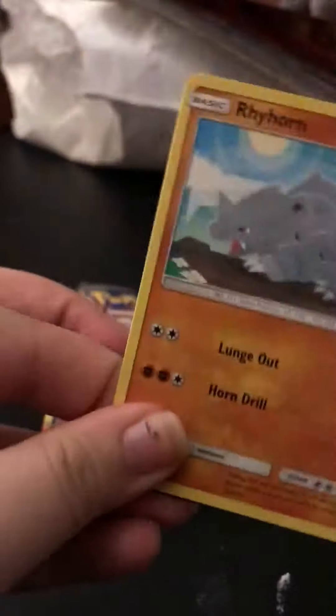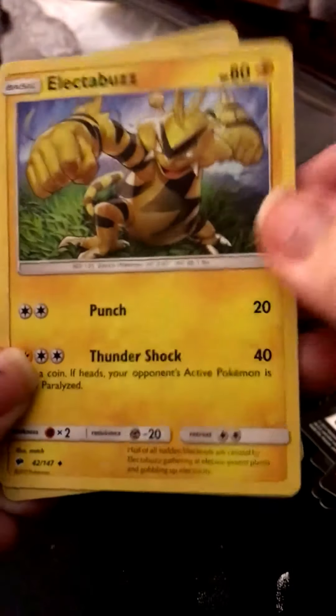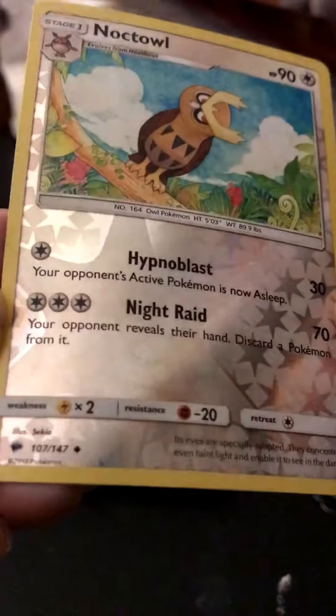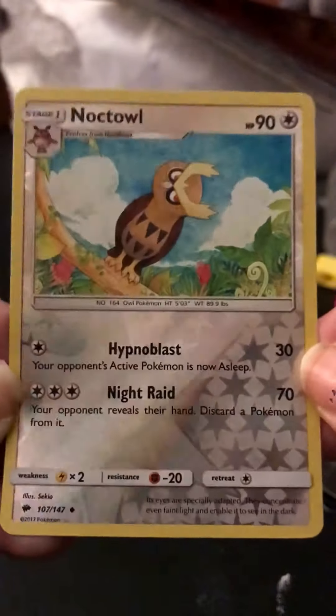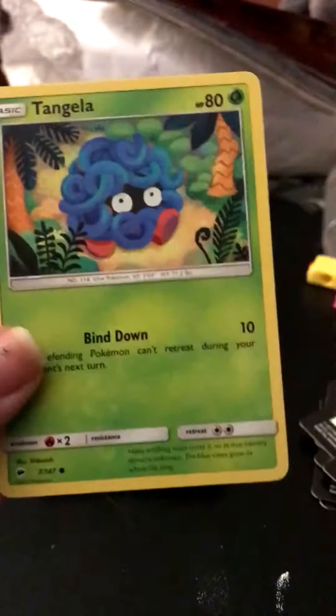I'll definitely be having more openings for Dollar Tree packs as well as regular packs from just the store. We have a Rhyhorn, Electabuzz, and a Reverse Uncommon Knot Weed. I have seen people pull Secret Rares and stuff like that out of these packs too. I've never been quite that lucky, but hopefully one day I'll score huge. I have pulled plenty of really valuable cards out of Dollar Tree packs before though. There's a Routes, Lana, and a Tangrowth, which is just a common.